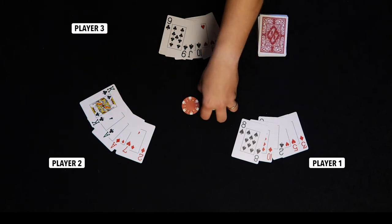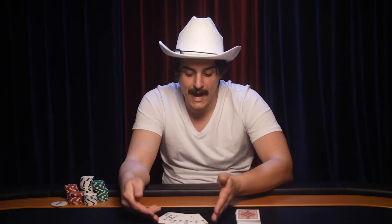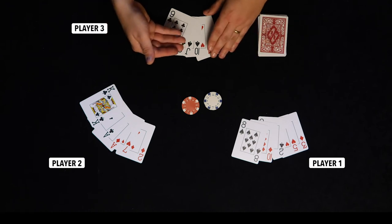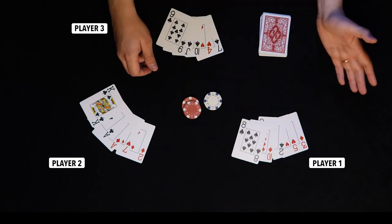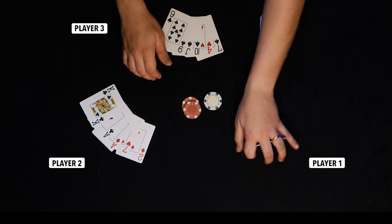With my hand, I have to decide whether it's good enough to play, because this is pretty much my one opportunity to fold without putting more money in. A straight draw is an okay hand, so I feel lucky and I put the $5 in. The first player, realizing they have a hand of nothing, decides there's too much working against them and just folds.